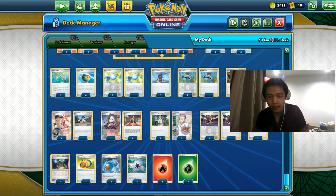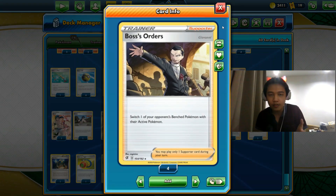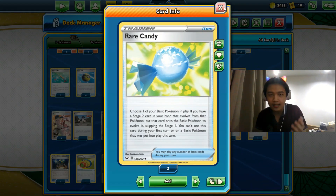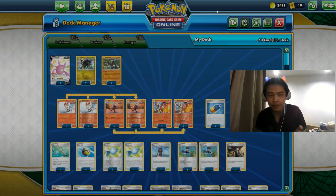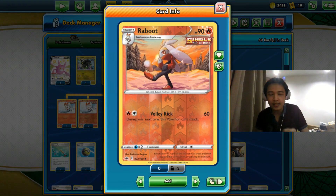For supporters, we have Bruno (since we play a lot of single-prize cards), three copies of Marnie, three copies of Research, two Raihan, two Boss's Orders, two Bird Keeper, two Rare Candies, and two Bush Shakes. Bush Shake and Rare Candy let us fast-evolve Scorbunny into Raboot and then into Cinderus. We have two Reboots because if one ends up in the prize cards, Bush Shake can still find the other.